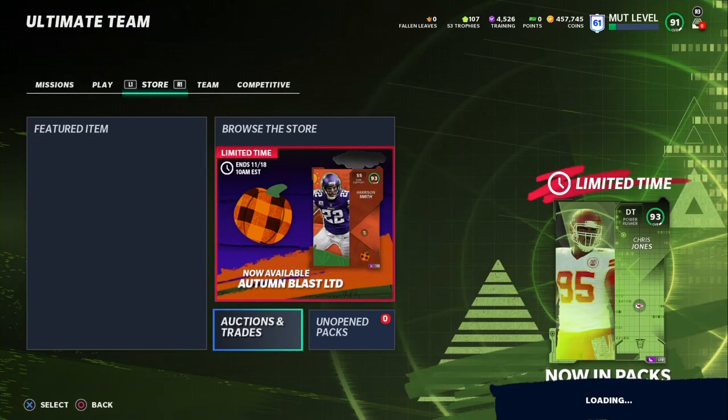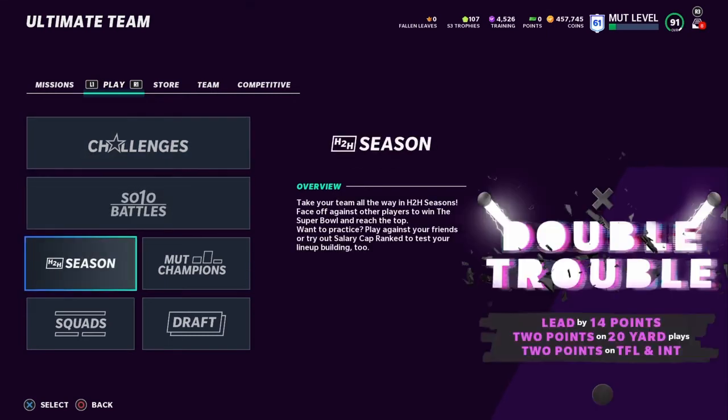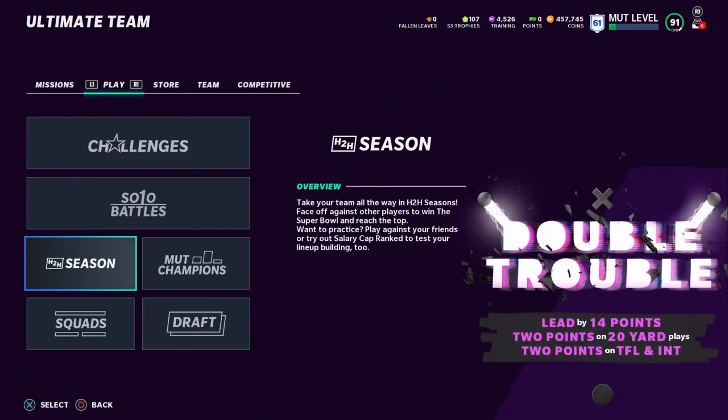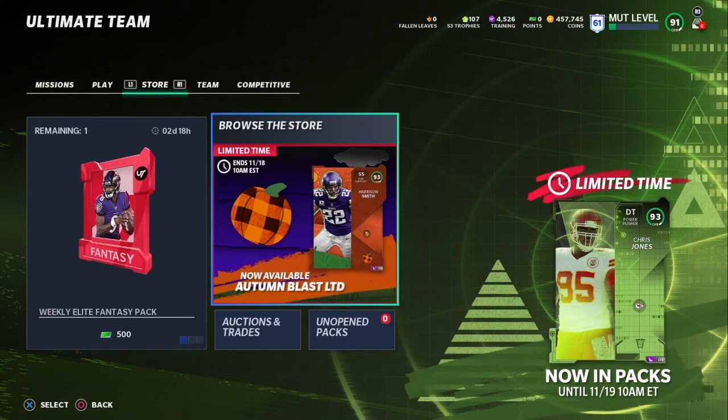I'm going to talk to you guys about some stuff I mention in pretty much every single one of my coin method videos. Make sure you're following the 500,000 coin a week criteria — it's a video I made, I'll link it down below in the description. It's basically a weekly plan to earn 500,000 coins per week. Make sure you play two seasons per week and all your weekly games, do your daily objectives, and you'll make around 500,000 coins per week. It is a little time consuming with the seasons, but you'll make 500,000 a week — maybe 450, depending on how you do in weekend league and some pack luck.